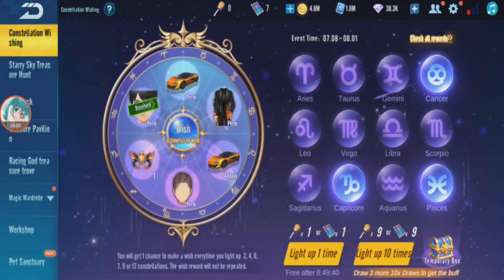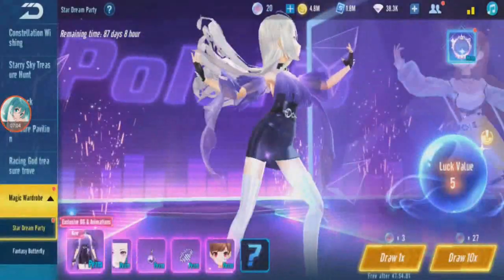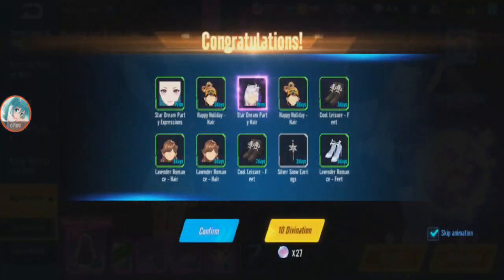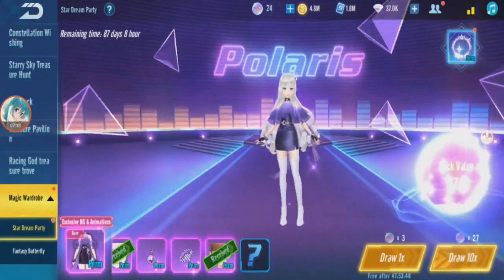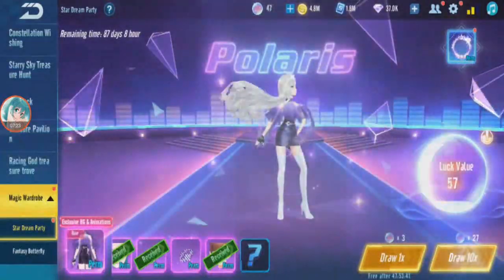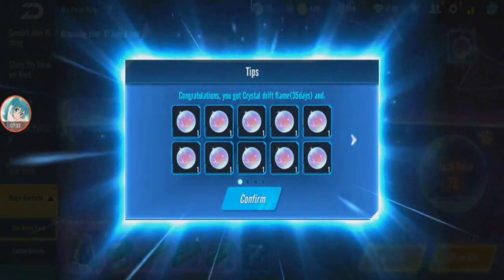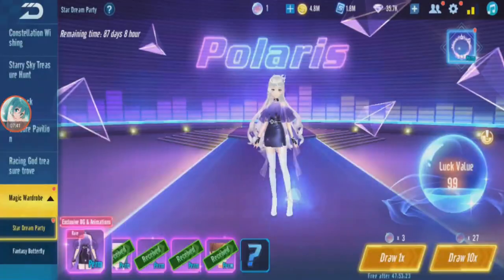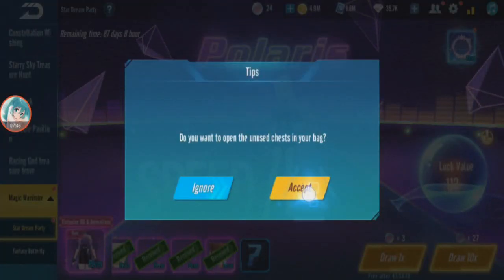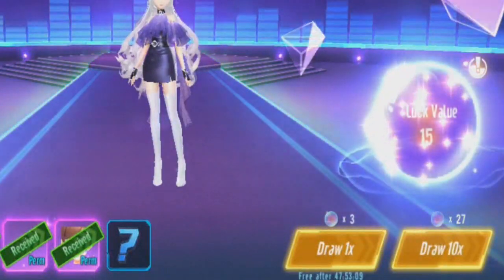Like I said last time, if you gacha one gender, the second gender might be easier — some people get it very easily. So let's try to get Mayra's one now. Starting with three free pulls: one — got the hair already! Two, three, four, five, six, seven, eight, nine, ten, eleven. Eleven only!